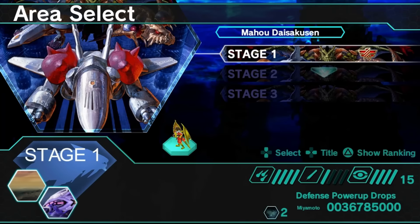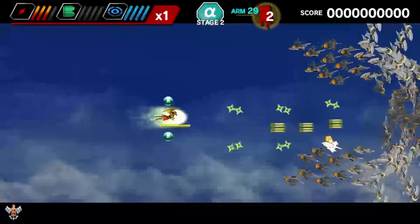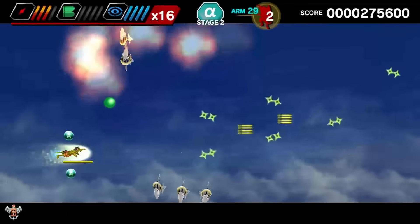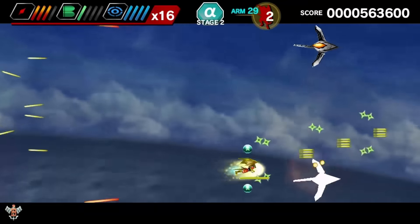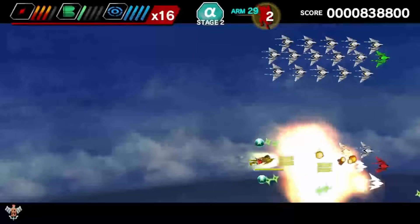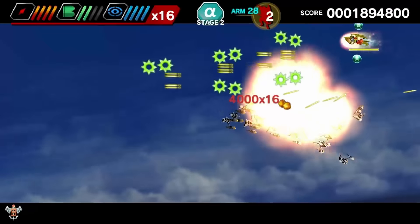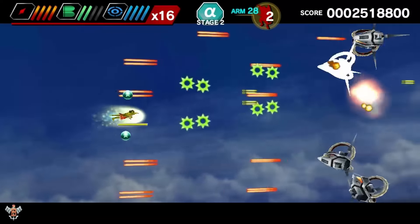So, we'll start with the Mahu Daisaku-sen ship on stage two. It's got attack power-up drops and we start with a specific amount of life, so it shouldn't be too much of a problem. This is the Mahu Daisaku-sen ship. It moves and fires like a regular ship, turns around with the R button. You can upgrade both your side weapons and your main cannon via the red and green power-ups respectively.